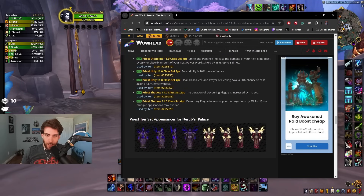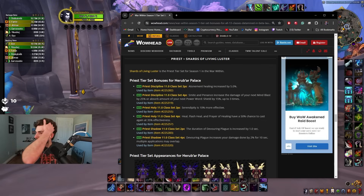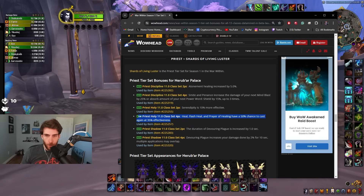Some people were talking down on the sets but I feel like they all look really good — the priest one is insane. Atonement healing increased by 5%. Smite and Penance increases the damage of your next Mind Blast by 25% or the absorb amount of your next Power Shield by 15%, up to three times — that's super strong. Serendipity is 10% more effective. Flash Heal, Prayer of Healing have a 50% chance to cast again at 35% effectiveness. The duration of Devouring Plague is increased by 1 second, and Devouring Plague increases your damage done by 2% for 10 seconds — multiple applications may overlap.